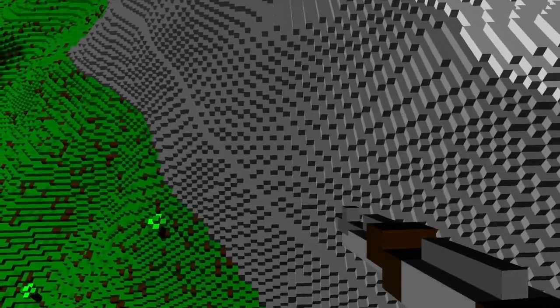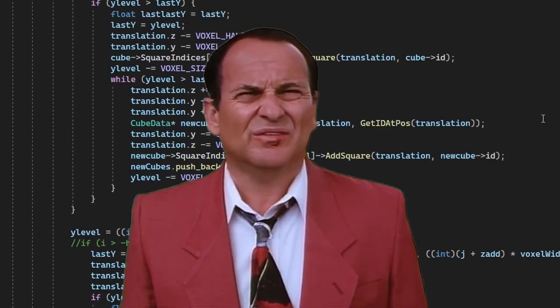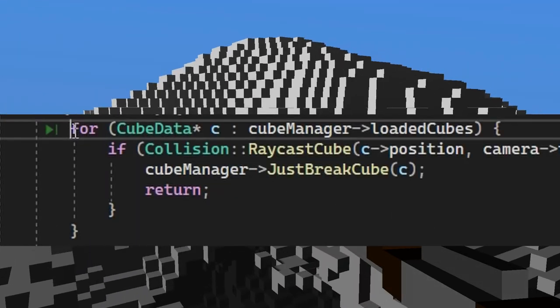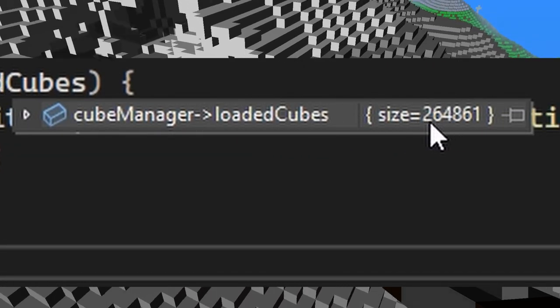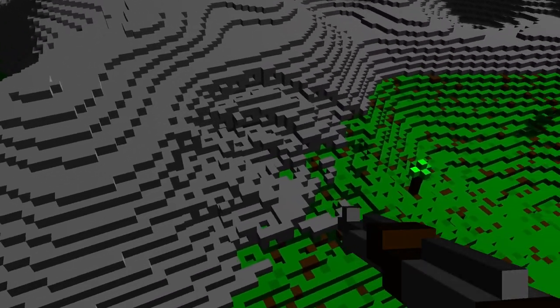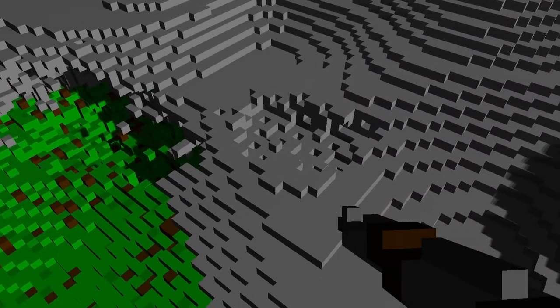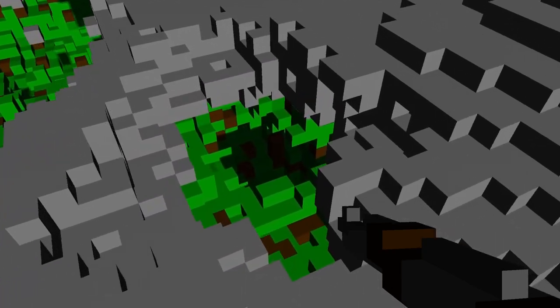I fixed the bugs and optimized the code a ton, but it still caused a small lag spike on destroy. What's weird is that destroying a small or large radius caused almost the same amount of lag. I checked my code to find out why it was lagging, and I realized I was looping through all of the cubes in the map every time I clicked to destroy — whoops. After making that use chunks instead it was much better, but still a little bit laggy. I did literally everything I could to optimize it, but there was still an annoying small lag spike, and with a bigger radius the lag was even worse.